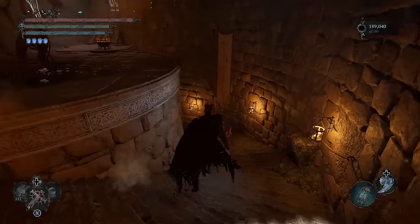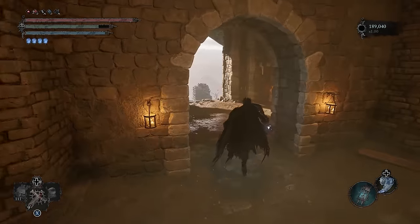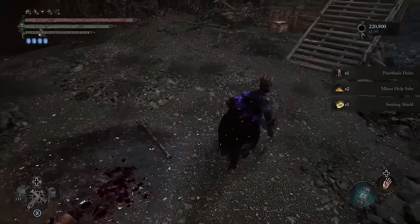After resetting at your seedling, just take a left and head outside where you can repeat the process of killing these two guys and returning to your seedling to reset them. Here's what the Smiting Shield spell looks like in action.